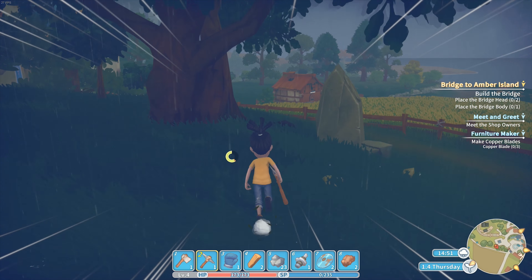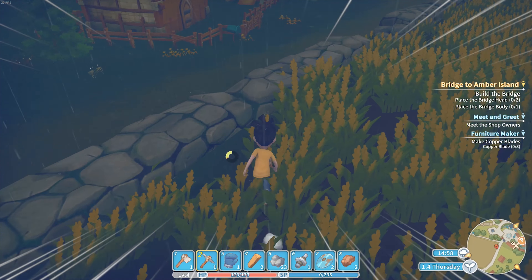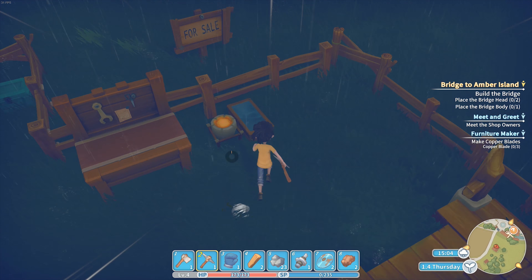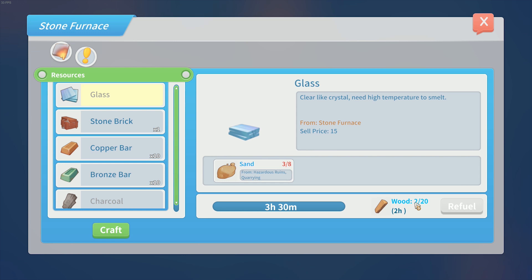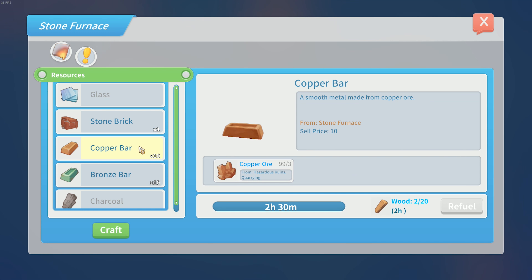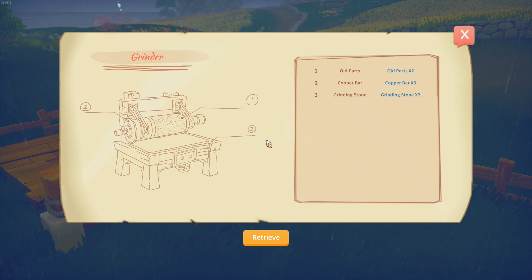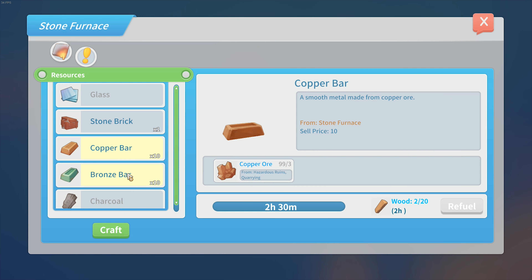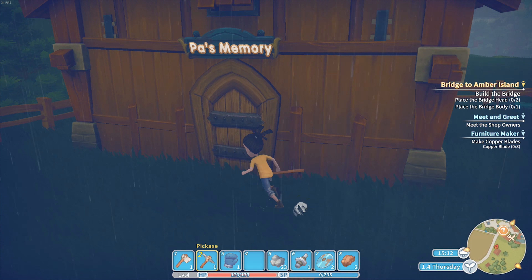The thing is that if you put something in a furnace and go to bed, that will just continue. So if you sleep for 10 hours, it will give you 10 hours of output - so that's good. We refuel it with two wood. We need three bars and now we have one on the bar - that's a bit of a shame. Doesn't matter, we're just going to bed.